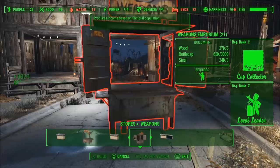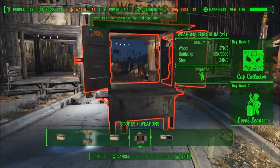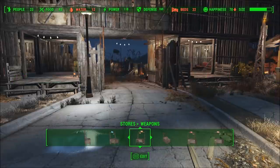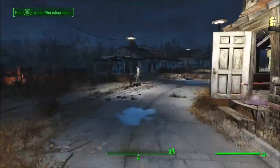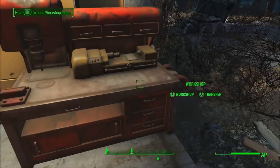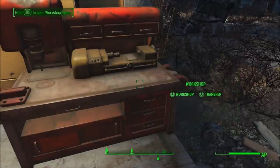When you sell it and scrap it simultaneously, it puts the store back into your workshop — so you still have one — but you also keep the caps from scrapping it. You just keep making more and more for free. When you press square and circle you need to do it very, very quickly. Once you've done it your desired number of times, go back to your workshop and the bottle caps should be inside.